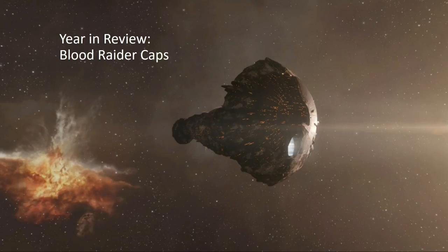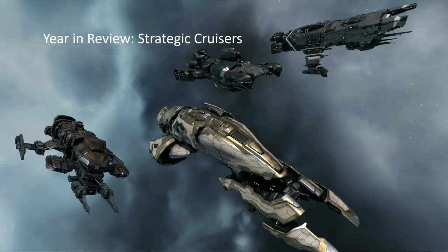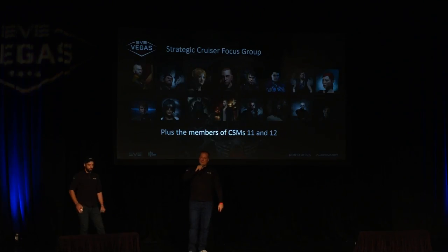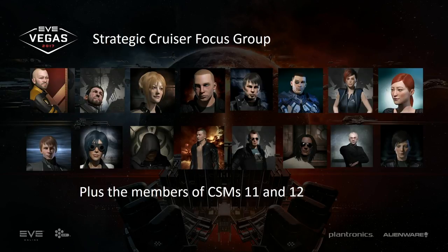Another gigantic balance change last year was Strategic Cruisers — something we'd wanted to do for a very long time: to simplify them, streamline them, and do a big balance pass. This was a massive task because it's essentially balancing 256 ship combinations. There's no way we could have done it alone, which is why we asked the community for help. That's where the Strategic Cruiser Focus Group came in — players plus CSMs 11 and 12 — incredibly helpful. We'll have stats later; unsurprisingly, you're going to see some Lokis.